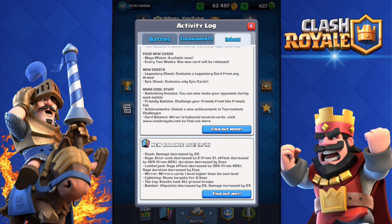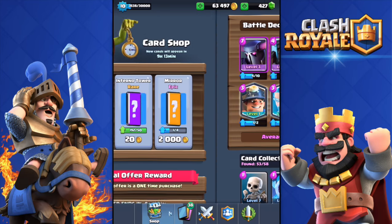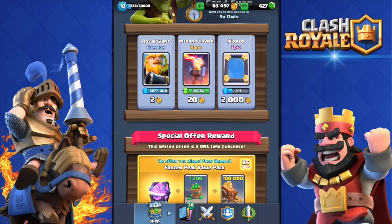Achievements: unlock a new achievement in tournament challenges. Card balance changes are listed below - I did not make a video on them, not such a big change. The giant is getting a damage decrease, which I'm not happy about since I use the giant a lot. Other small minor changes as well.